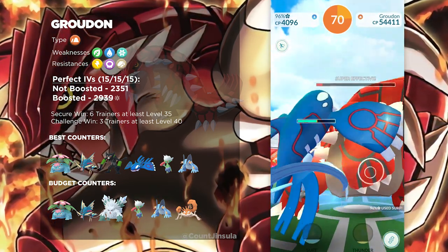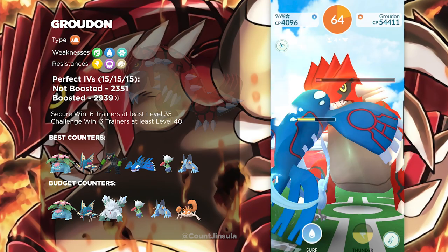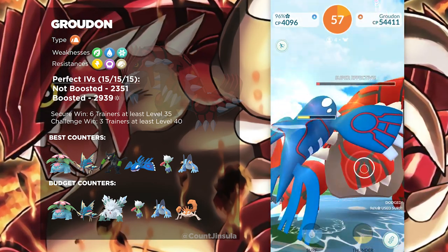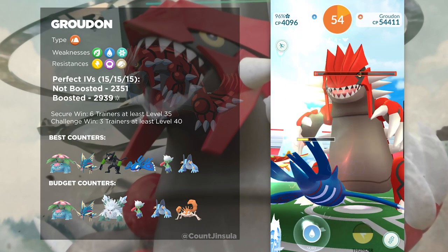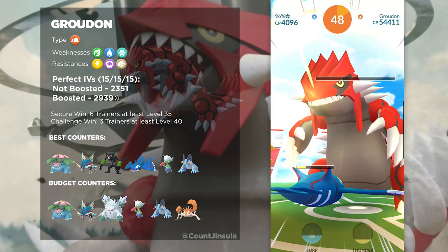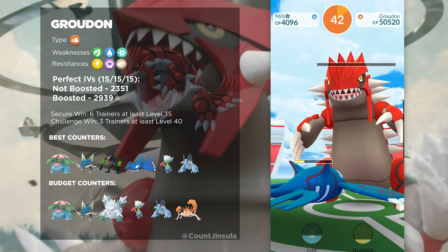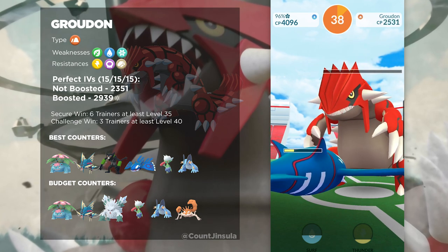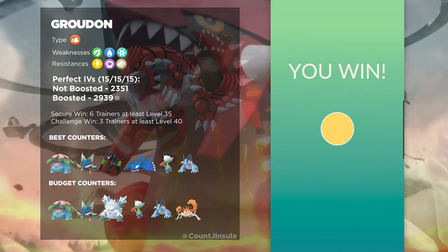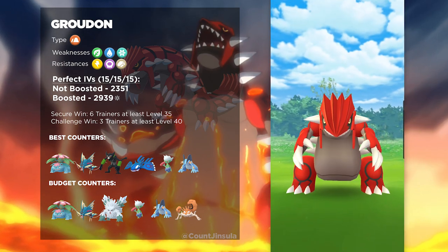Just like Kyogre, Groudon has very well-rounded stats, so it's going to be difficult for a lot of trainers who are under-leveled. I suggest going with at least six trainers in the raid lobby so that you can securely defeat this boss. But if you want to challenge yourself, you could possibly do this with just two other trainers. If you are able to do so, make sure you and those two trainers are always raiding together. I'm not sure you can duo it, but it might be possible if both players are level 40 or higher and you have weather boosts, friendship bonuses, and best buddy bonuses in your favor to deal as much damage as possible.